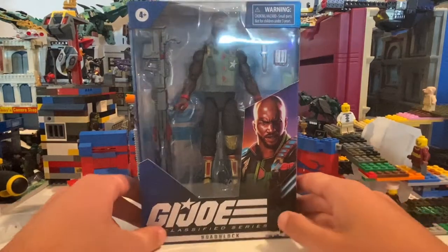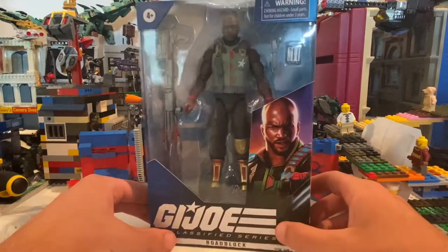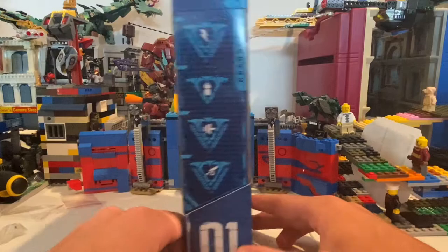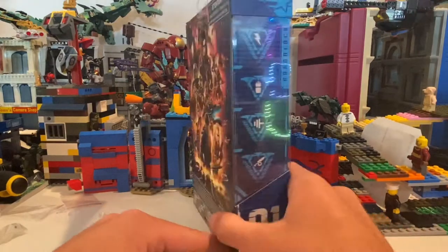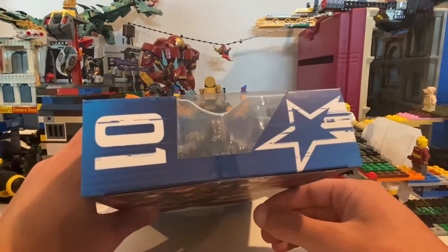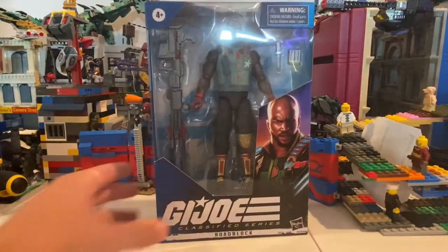Alright, so I have the G.I. Joe Classified Series Roadblock. Looks really cool. Here's the front for you. Here's the side. Here's the back. Here's the other side with Roadblock. Here's the top — first figure in the series — and then the bottom DCPI. But besides that, let's crack this thing open.